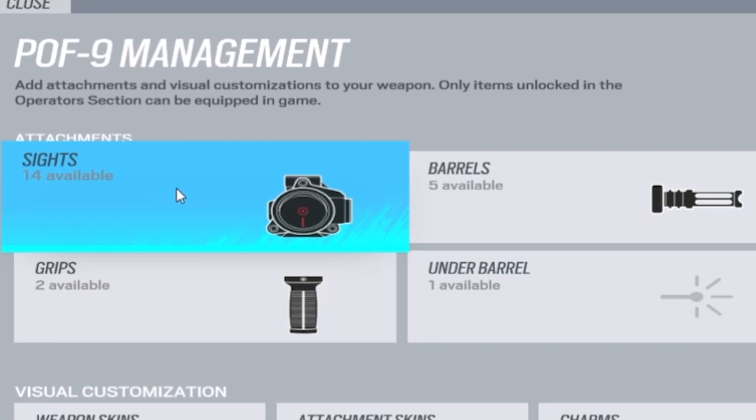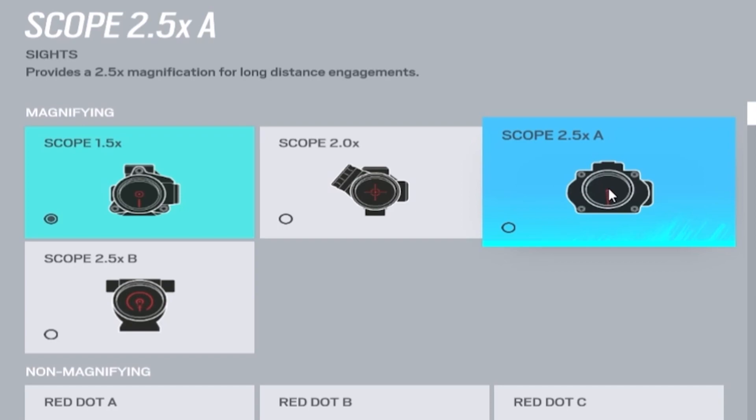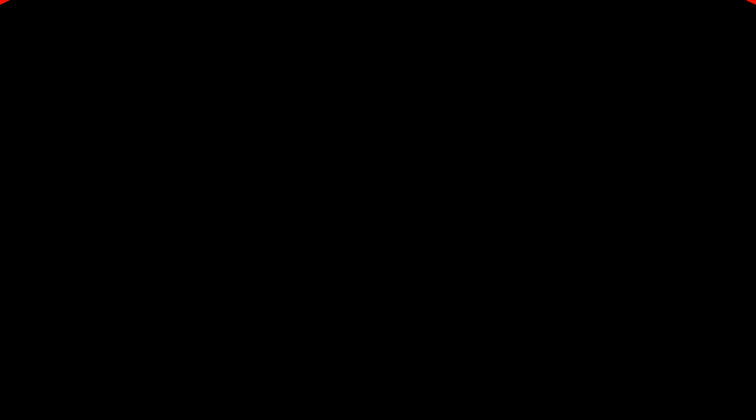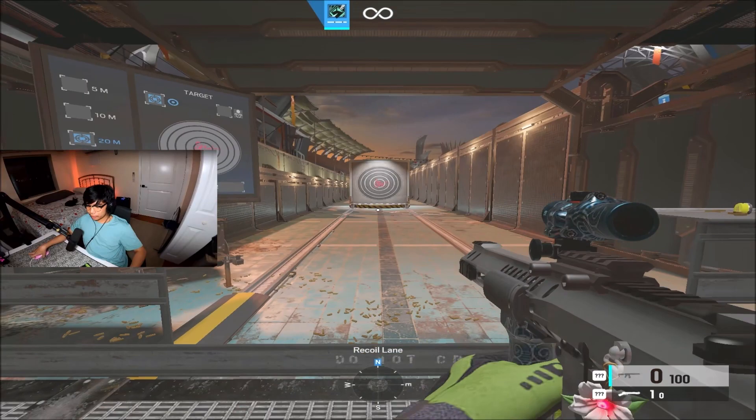There is a lot of horizontal recoil in this weapon. The current setup that I'm running with the POF-9 is the 1.5x scope, the vertical grip, and the flash hider. Personally I tried to use the 2.5 scope but it didn't really work out. The biggest critique people have with the POF-9 is the horizontal recoil — the last half of the mag gets increasingly more violent as you're shooting.